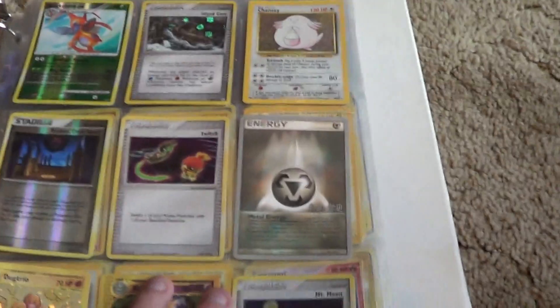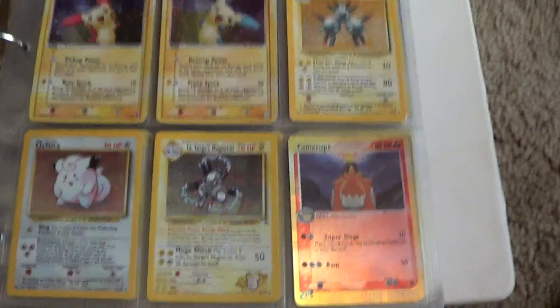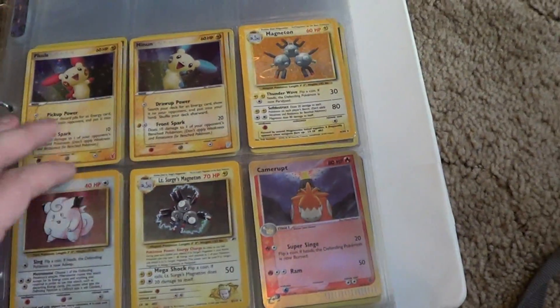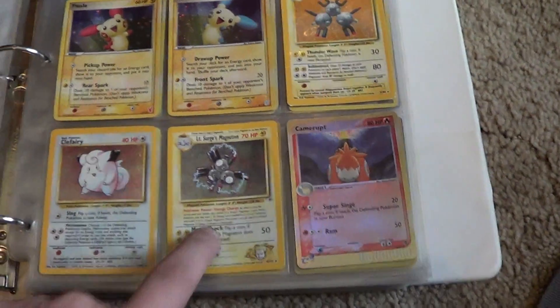I love metal energy. There's barely any cards in here — I could probably just take all these out and hide them somewhere. I'm gonna switch Magneton. That's pretty cool.